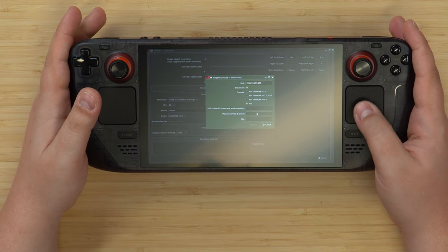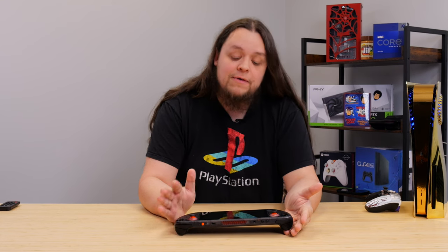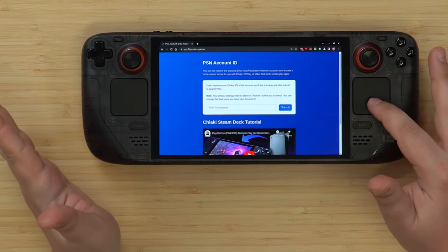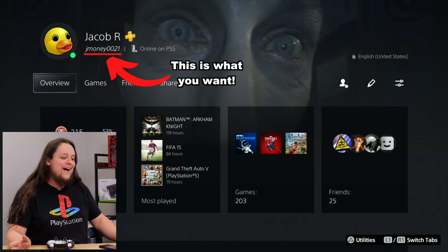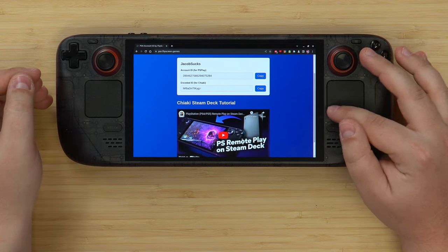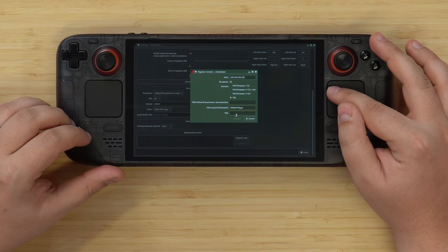Head down to 'Register New' — this opens a prompt for your PSN Account ID and a PIN. We need two things: the PIN comes from the PS5 itself, and the Account ID comes from a website. Go to psn.flipscreen.games — no www, just psn.flipscreen.games. Enter your PSN username, which is different from your display name. For example, the PSN username might be 'jmoney0021' while the display name shows 'jacobr.' Once you enter your PlayStation ID you'll get an encoded ID for Chiaki — click Copy, then go back into Chiaki, hover over the field, press the left trigger, and click Paste.